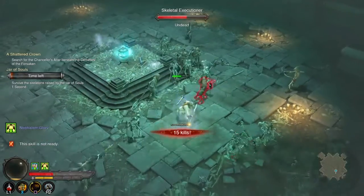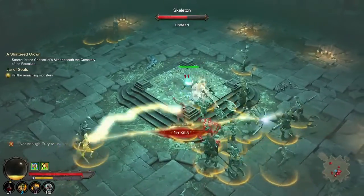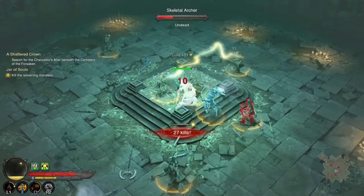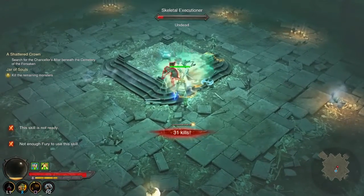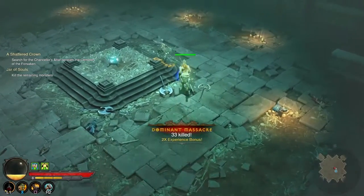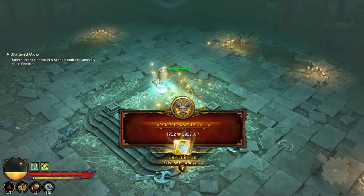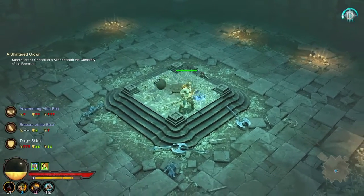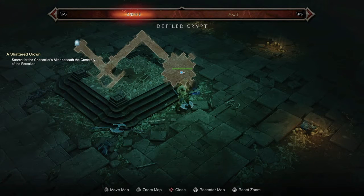I need a health potion in here. I still have to kill them all. Did I do the correct thing? I mean, I survived. I did it — cool, I was worried there. We still need to find the Chancellor's altar, so I'll continue on my way.